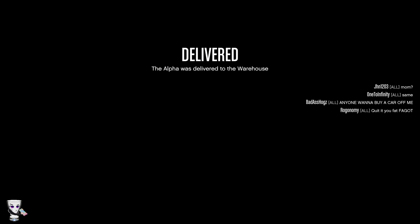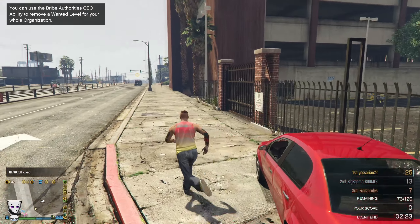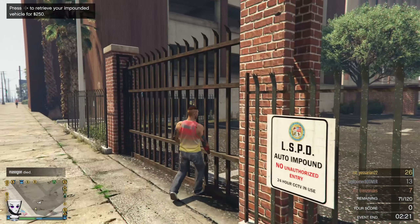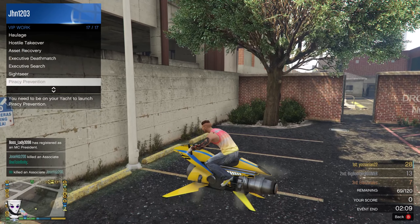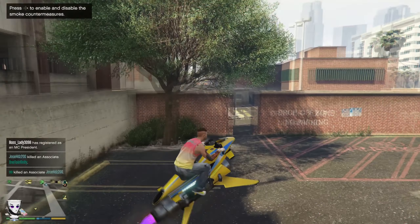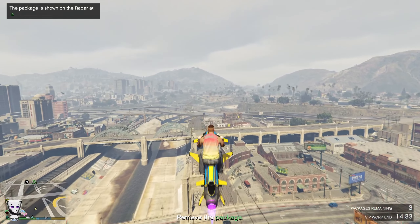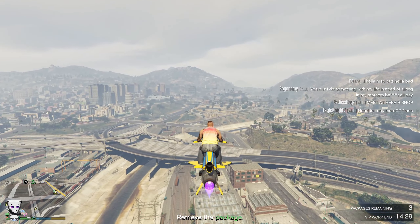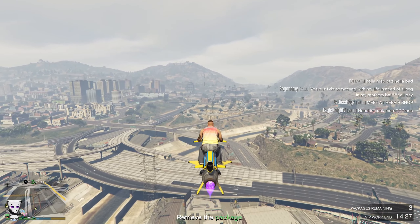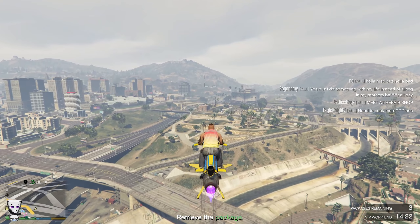One huge waste of time is getting your vehicle impounded, so don't do that. Now go to Secure Serve CEO, go to VIP Work, and start Sightseer immediately. With Sightseer, you open a sightseer app on your phone, do some little puzzles, and once you complete each puzzle it sends you to a location to pick up a box. After four boxes you'll get about $20,000, then move on to the next method.